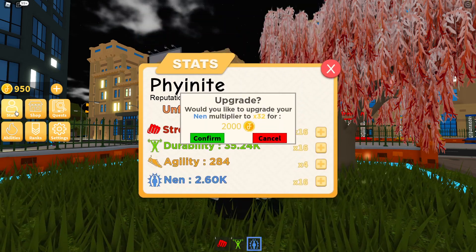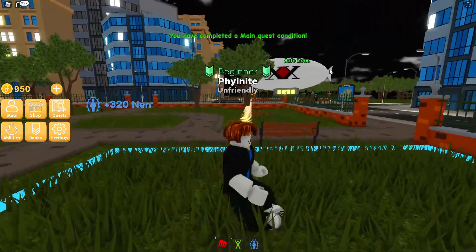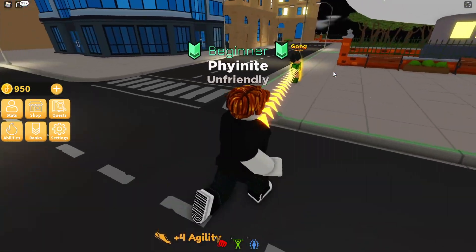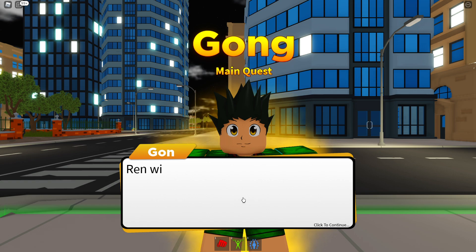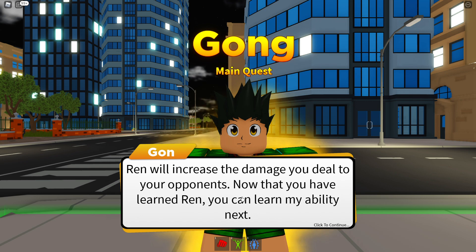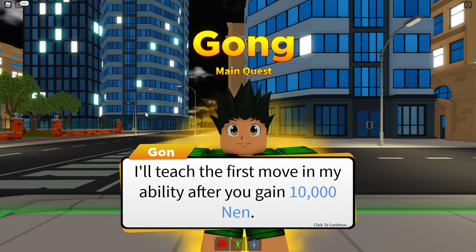What are the stats looking like? We're basically already finished - we're finished now already, that was super easy. We need to go talk to Gon again. You can press Q to open the Nen principles menu where you can enable and disable Ren. Ren will increase the damage you deal to your opponents. Now that you have learned Ren, you can learn my ability next. I'll teach you the first move of my ability after you've gained 10,000 Nen.